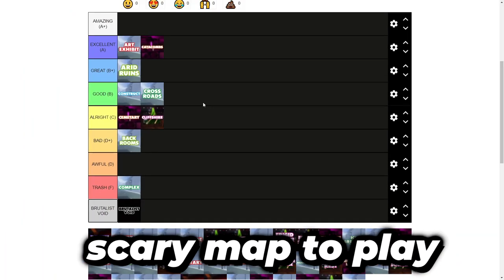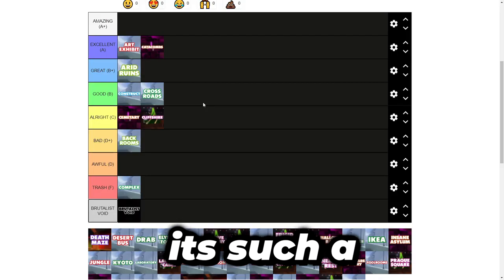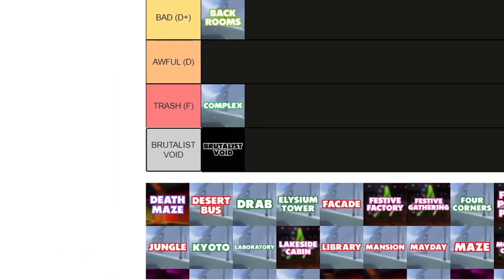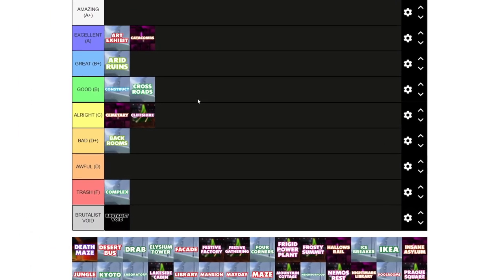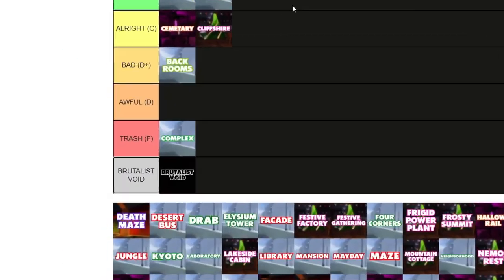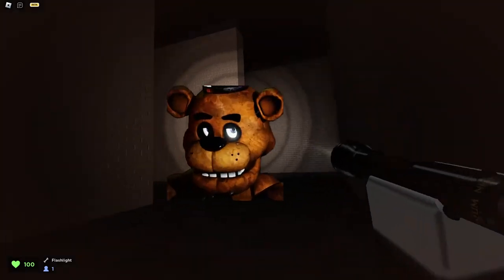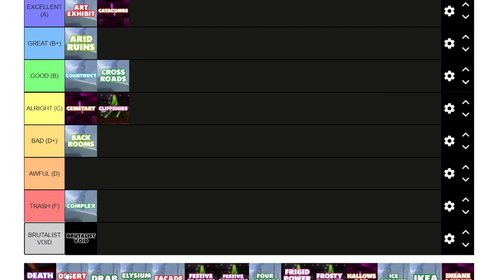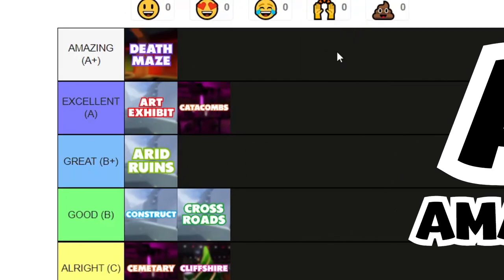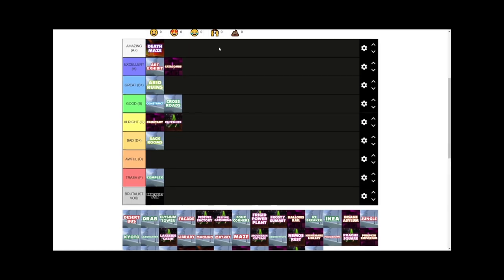Death Maze was such a scary map to play. This map is completely barebones — just brick walls, a maze, and that's it. It's such a thrill-seeking map. When I play normal or hard maps in Evade, I mostly go on autopilot mode. But when you're playing Death Maze, you can't do that — it switches into your head and makes you actually pay attention to the game like never before. It completely shows what an expert map should look like. A+ for me. I love playing this map. Start picking it more — nobody in public servers likes to pick Death Maze.